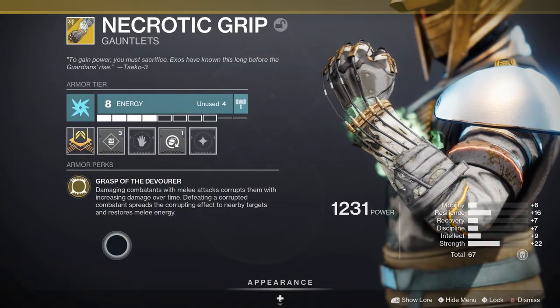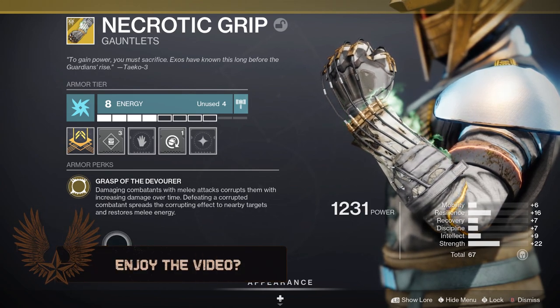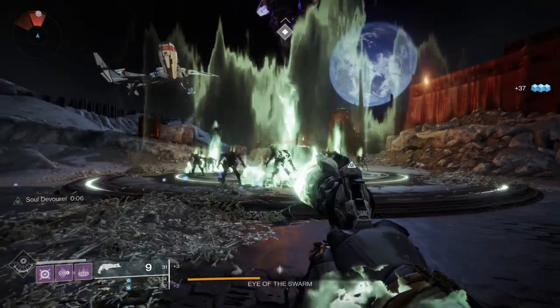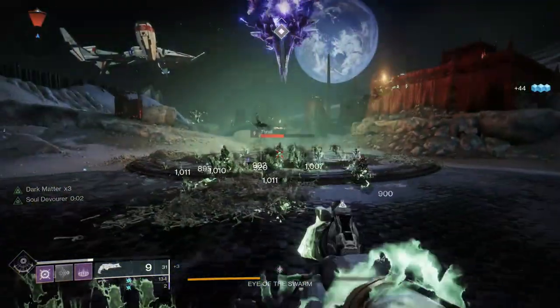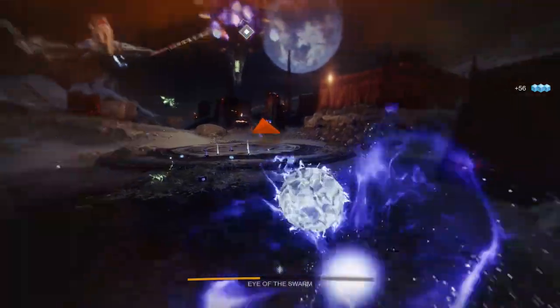The Necrotic Grips exotic perk, Grasp of the Devourer, states: damaging combatants with melee attacks corrupts them with increasing damage over time. Defeating a corrupted combatant spreads the corrupting effect to nearby targets and restores melee energy. It's S-tier add control and all around just a good extra damage booster. Get one melee kill and it can spread and spread and spread — it'll clear out an entire section. It's very satisfying watching it all happen.